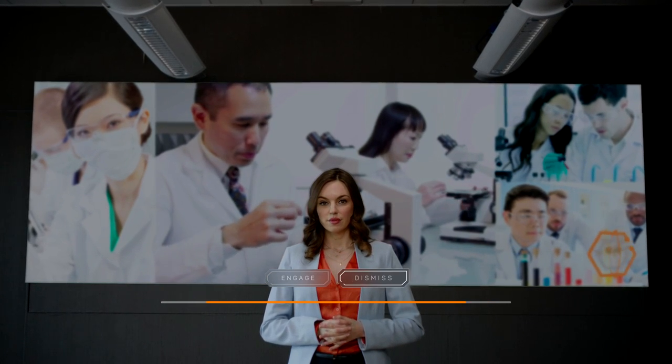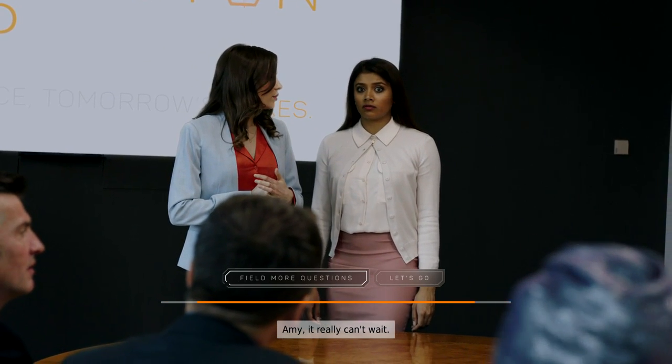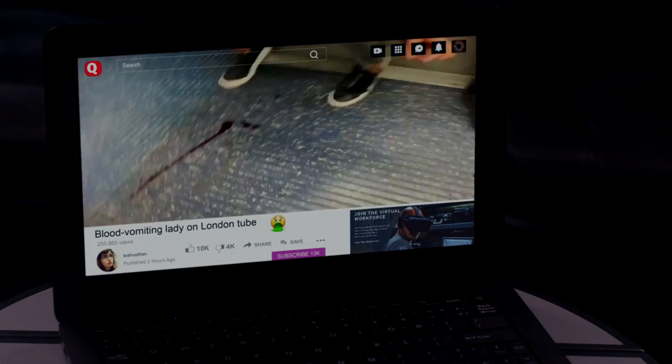After the title card, we're going to be in the boardroom. Make sure you dismiss the one guy, and make sure you go with Emily right away when she comes over.